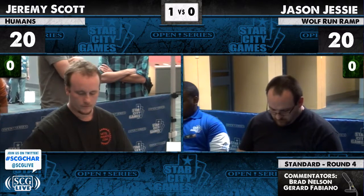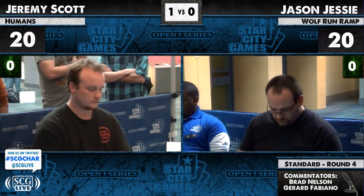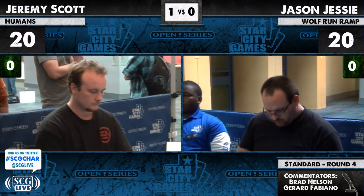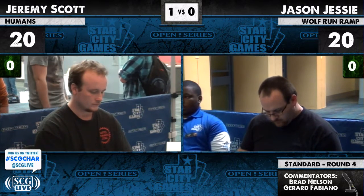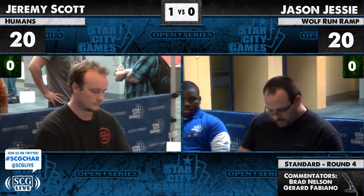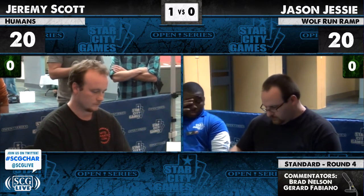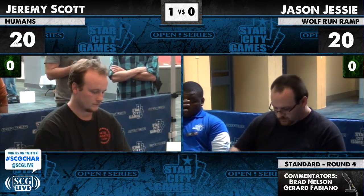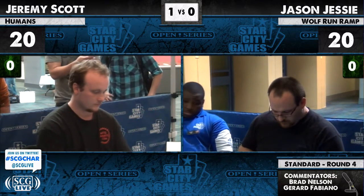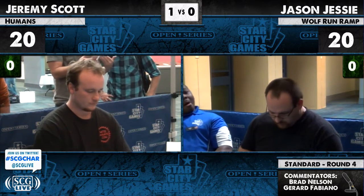Maybe he only brings in the Thalias. And over here, Jason's probably going to bring in his Batterskull, his Ratchet Bomb, his Oblivion Ring. I don't think he'll bring in any planeswalkers, but those are the choices. Batterskull is very good against human-based strategies as well as Ratchet Bomb. Do you think it's at all surprising that Jason doesn't have a fourth Day of Judgment in the sideboard? Isn't that the card you always want against aggro?